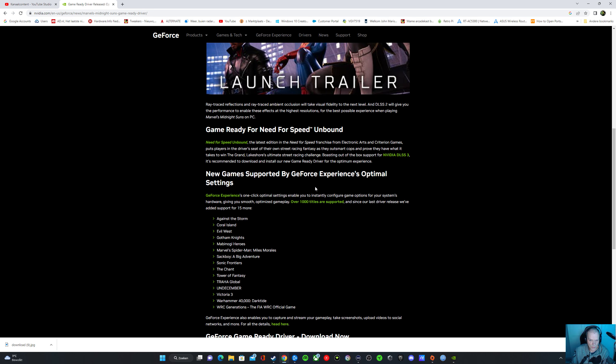New games supported by GeForce Experience optimal settings — that's the one-click settings feature. Games include: Against the Storm, Coral Island, Evil West, God of Knights, Maybe Heroes, Marvel's Spider-Man: Miles Morales, Sackboy: A Big Adventure, Sonic Frontiers, The Chant, and Tower of Fantasy.